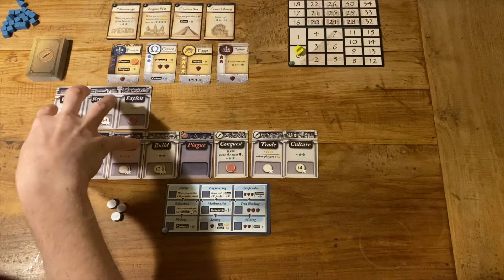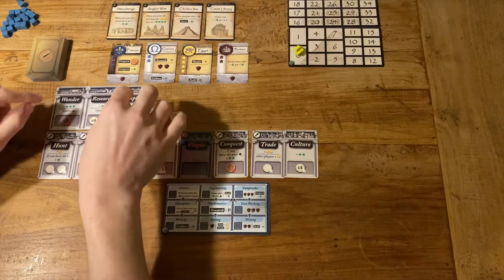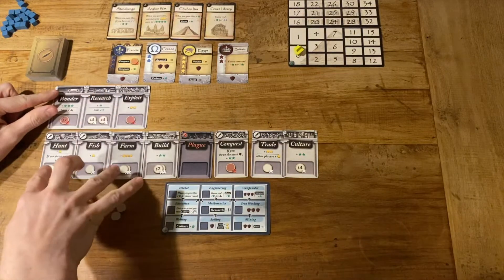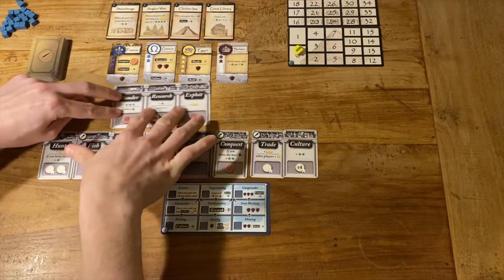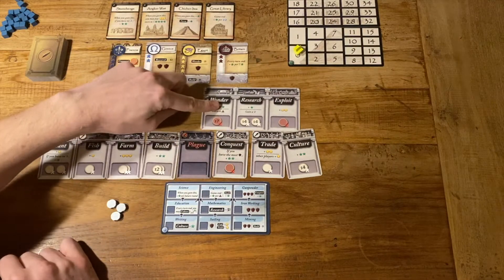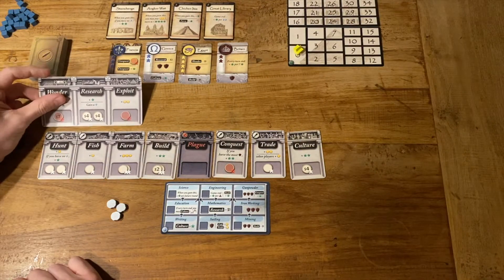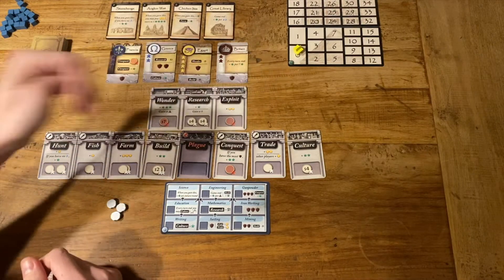Here we have essentially a timeline which controls the actions — it's quite an interesting mechanic. There are three static actions on this jumbo card, and it slides down the timeline so that anything under those three actions are the three other actions we can do. On each of our six turns, we have a total of six actions to choose from. But once the static actions move away from the lower row, you can no longer hunt, fish, or farm as they're no longer attached.